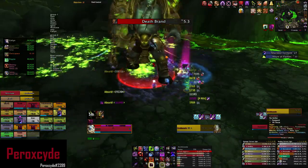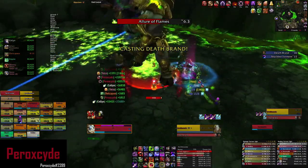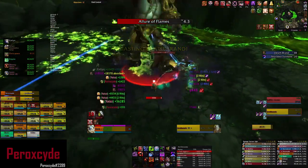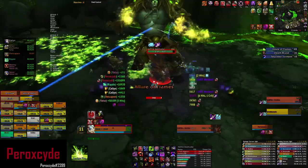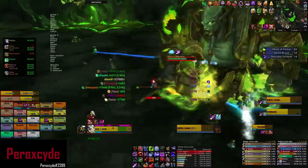Deathbrand again in five seconds. When you see Deathbrand incoming, stun Archimonde to ensure that you will get it. Then with Deathbrand active and a Lure of Flames, just move away from there.